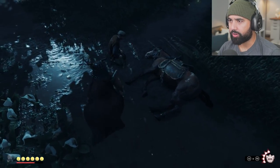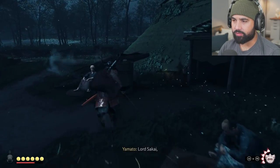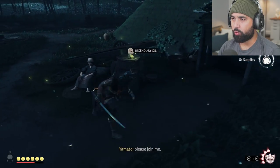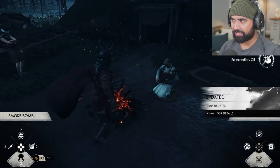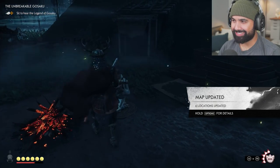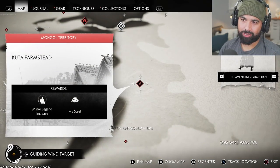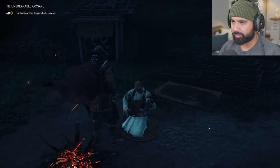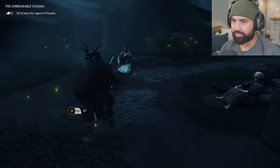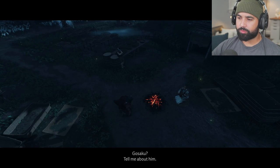Map updated — six locations. The legend of Gosaku. Gosaku, tell me about him. Two and a half centuries ago, Tsushima was terrorized by the red-hand bandits of Akashima. Around this time, a farmer named Gosaku heard the spirit of a dead samurai calling to him. He found the body still clad in brilliant armor. Overwhelmed by the armor's beauty, Gosaku stole it.